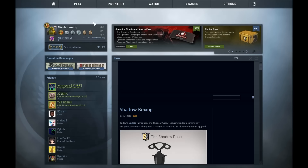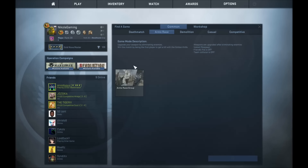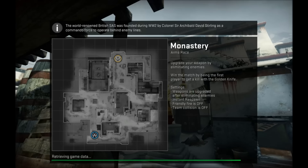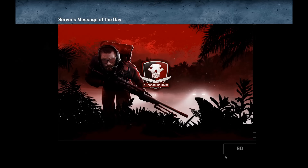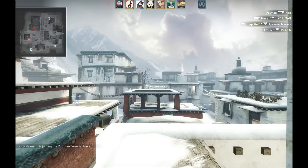The next step is to go to Play and find the game you want to join — Arms Race. Once you join, it doesn't matter what type of join, you gotta choose counter-terrorists again.